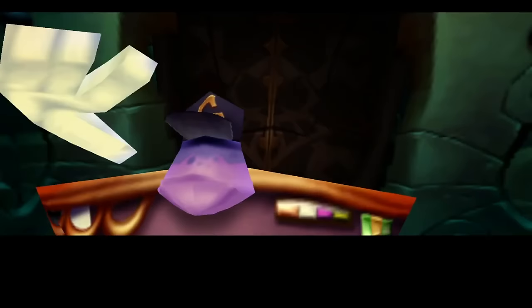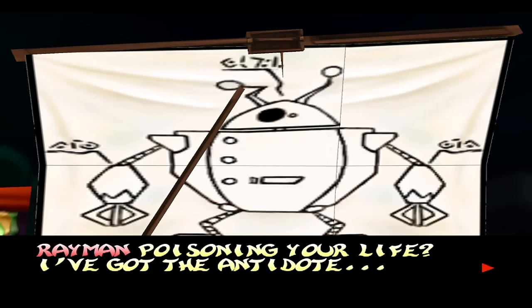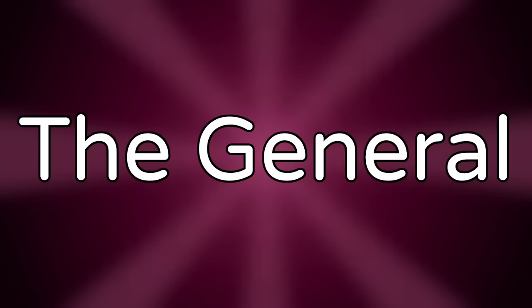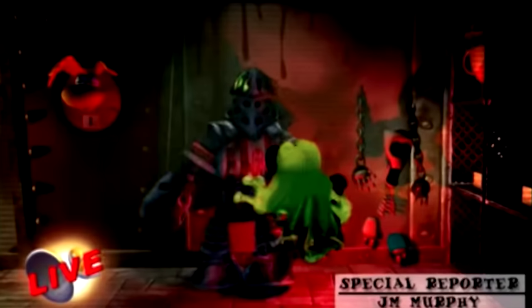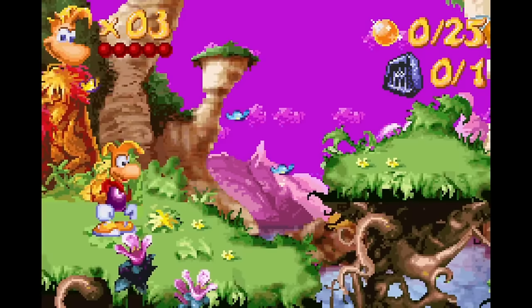The General is a character from Rayman 2 who appears in one of the final cutscenes, selling Razorbeard the Grolgoth. This character is actually directly ripped from Tonic Trouble, where he appears in the opening cinematic. Ed is dead — a skeleton of Ed from Tonic Trouble can be seen in one of the cutscenes for Rayman Arena, just hanging in the background.